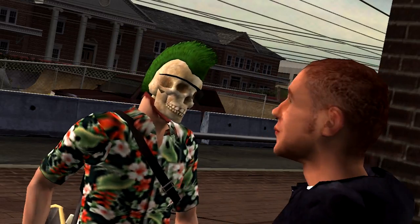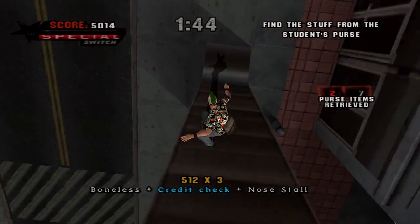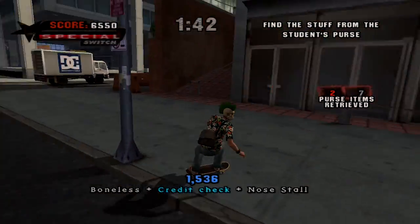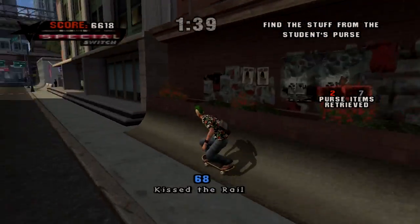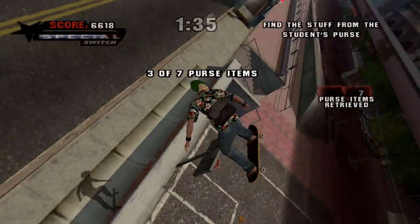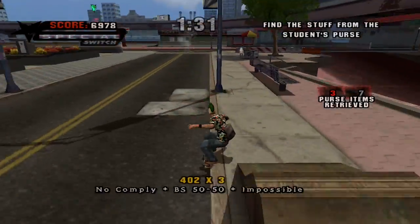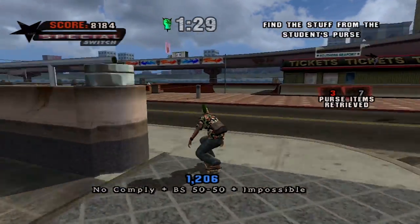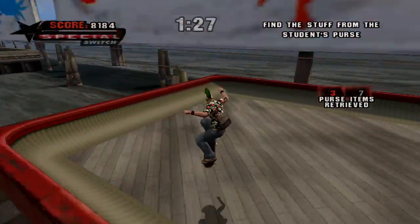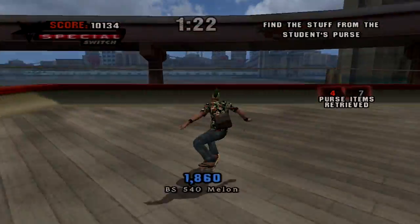Tony Hawk's Underground changed the series forever by building in a fully-fledged story, linking the freeride challenges from Tony Hawk's Pro Skater 4 into a unified narrative. In this video I wanted to take a look at how Underground and Underground 2 have aged in terms of level design and mechanics. We'll mention the humor as well, because it's no secret how poorly it's aged — but I don't want to outright dunk on these games. They were a product of their time, and I want to see what has held up and celebrate that.